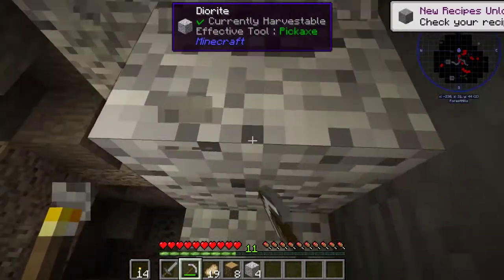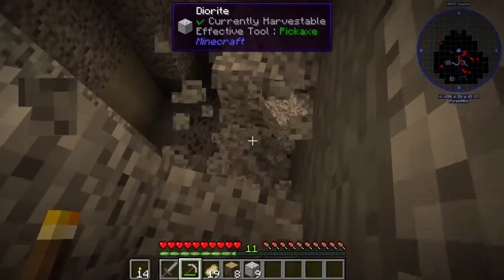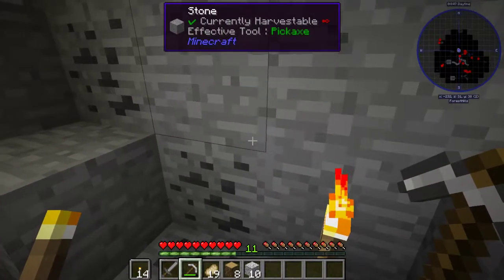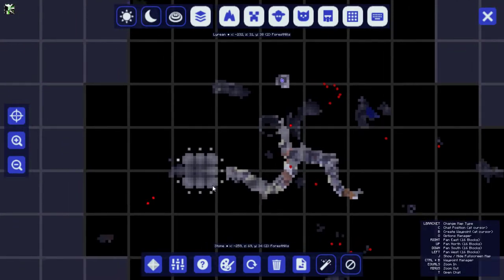Let's just mine a staircase down. Let's grab that coal because that will be very useful to us. Something I found while loading into this world — with the JEI map, we have a cave which I think is the one we were just in.